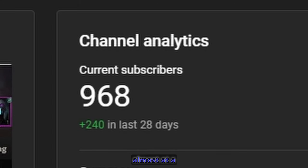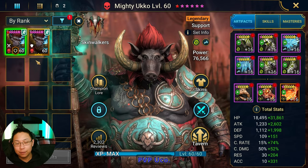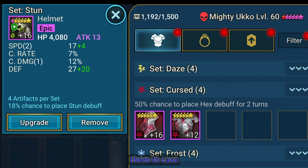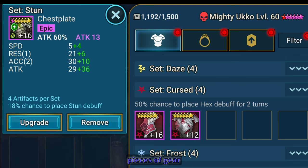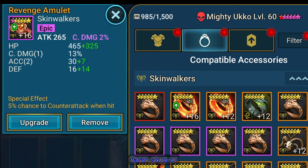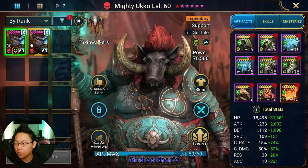Thank you for 968 subs! Almost at a thousand, and pretty soon when I do hit a thousand, I'm going to try and get into the Raid Shadow Legends official content creator program. So first we have my PvP Ukko — these are the pieces of gear I have on them. These are not the best pieces of gear I have, just because I don't really farm stun or frostbite, but this is what I currently had lying around.